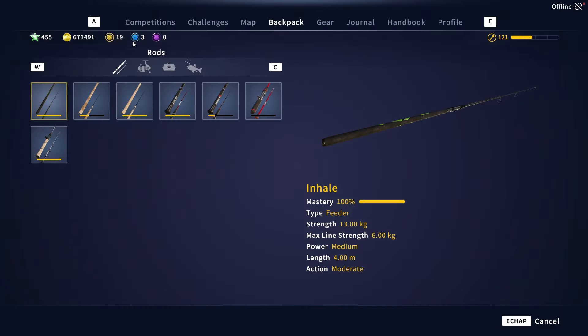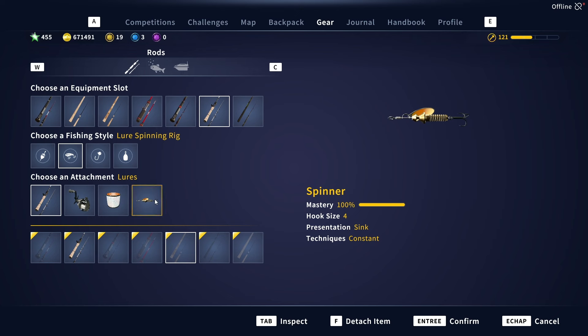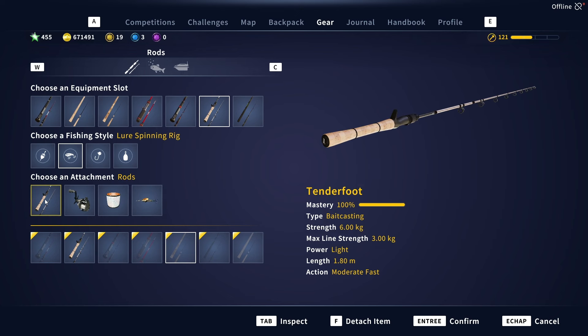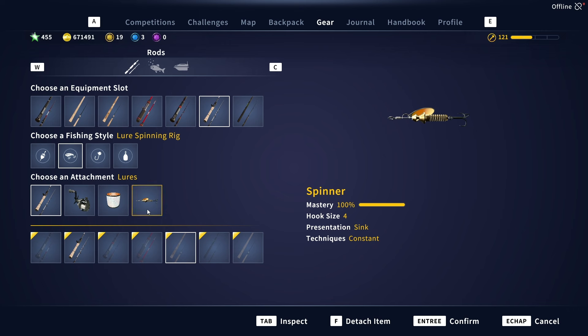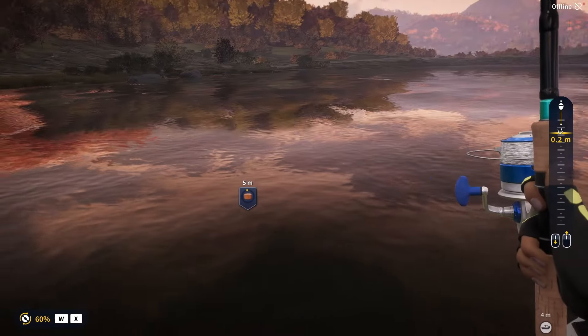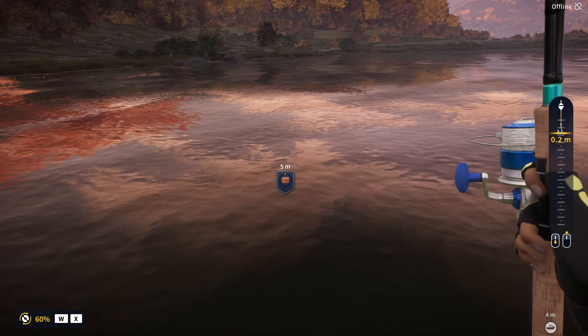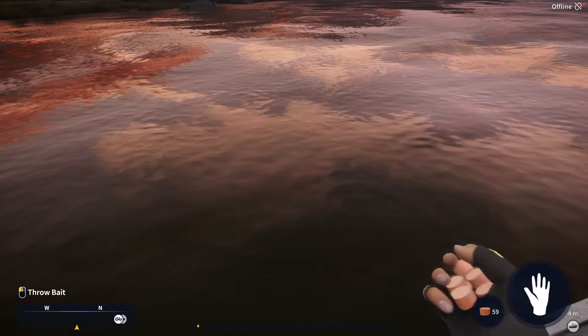The spinner works really well. Get the Tender Food rod, short fluorocarbon, and a spinner. Hook size 4 and above gives silver; get bronze and silver tiers first, then switch to the setup I showed you. That finishes the Dolly Varden gear challenge.